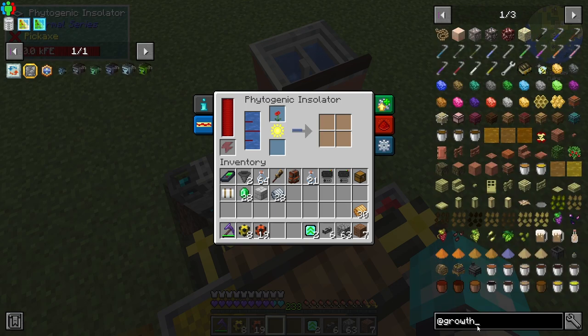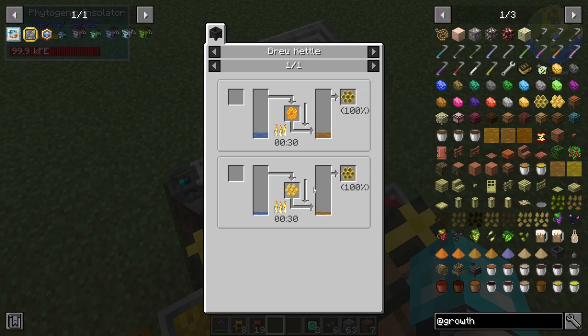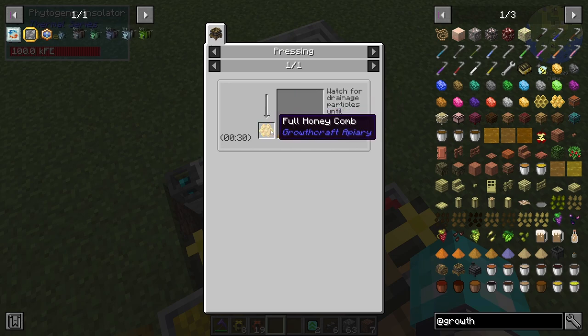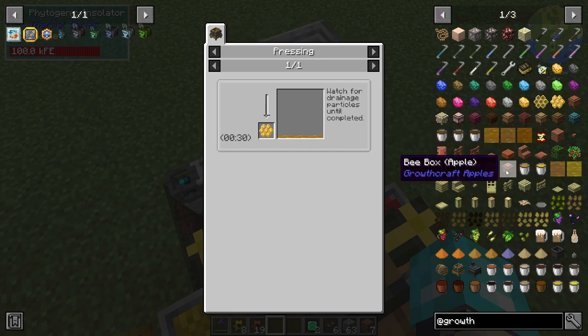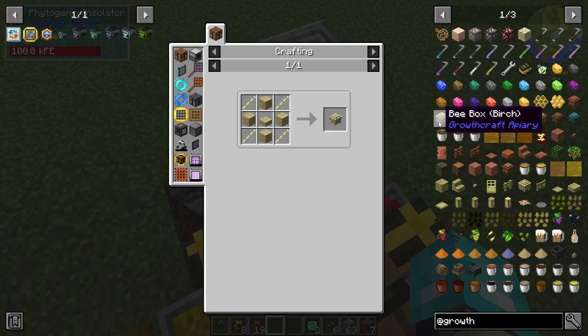There is also Growth Craft, which actually adds like apiaries and stuff — I'm kind of curious about that. Honey mead must, I don't think I'd want to do mead though. You can make like little beeswax — that's interesting. But is there a way to just make honey? You can press a full honeycomb in a press. We just need a bee box — let's look at that.